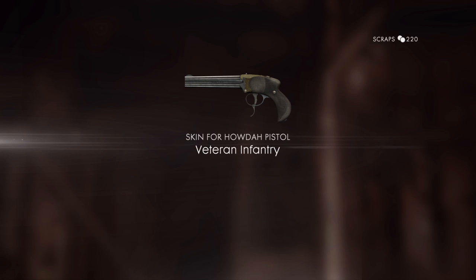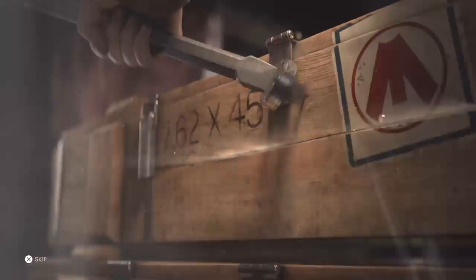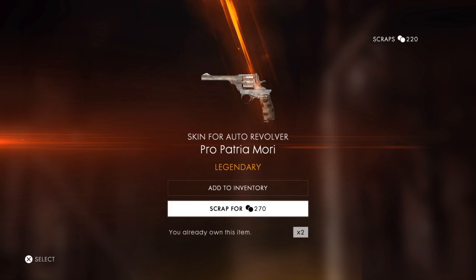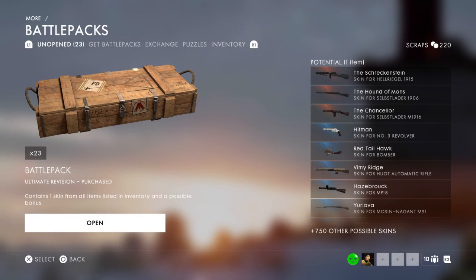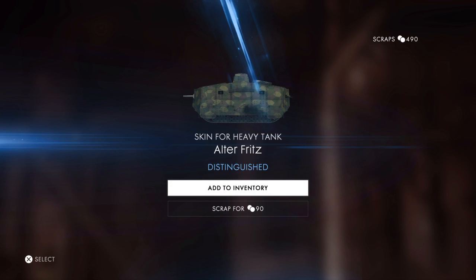Howdah Pistol — knew it — Veteran Infantry, add to inventory. Here's the yellow, or gold, or orange, whatever you call it — I'm disappointed. I'm very disappointed. I already own it. Well, I guess it's scrap. A blue — I already have that as well. Or not — no, I think I scrapped that one.